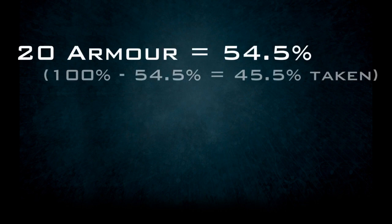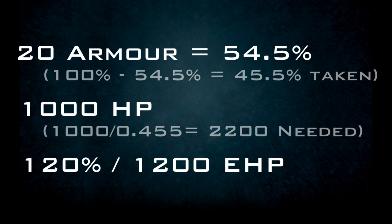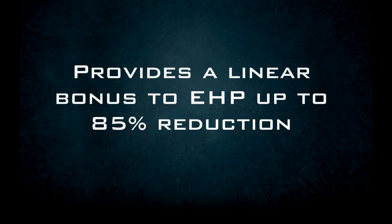Now let's look at how it scales. Doubling the armor value to 20, we now have a 54.5% damage reduction. Note that while the relative percentage does not double, we still double the effective hit point gain. Assuming the same 1000 hit points, at 20 armor it would now take 2200 damage to kill them. This is a 120% increase in effective hit points, or 1200 EHP gained. This shows us that the benefits of armor remain constant in effectiveness regardless of value, up to a maximum of +85% reduction.